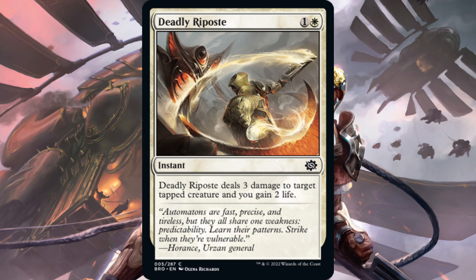Next we have Deadly Riposte — one white, one generic for an instant. It deals three damage to target tapped creature and you gain two life. These types of effects are not strong enough for standard. Dealing three damage to a tapped creature means it basically has to be attacking or tapping to use an ability. We have a fair amount of creatures with vigilance like Anointed Peacekeeper and the tokens Wandering Emperor makes, and this just won't deal with bigger threats. If this cost one mana, maybe — but at two mana, we want more. Deadly Riposte is not going to see play.